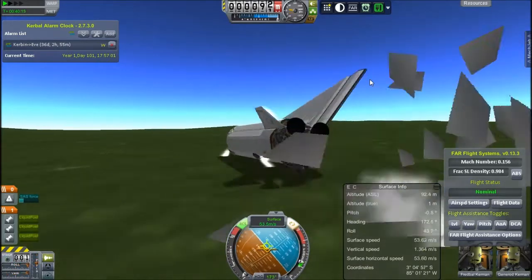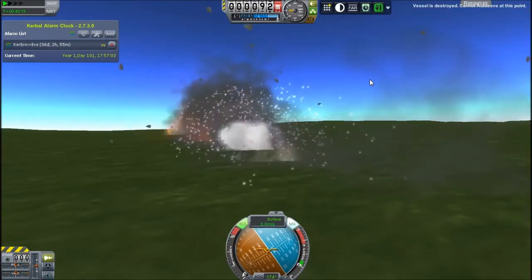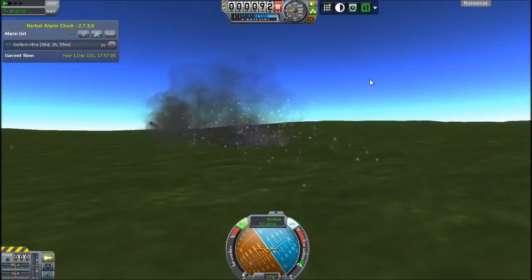We touch down, it looks good, and then it flips and is all destroyed — we lose Gene Rod and Fred. But how will we ever recover from this?